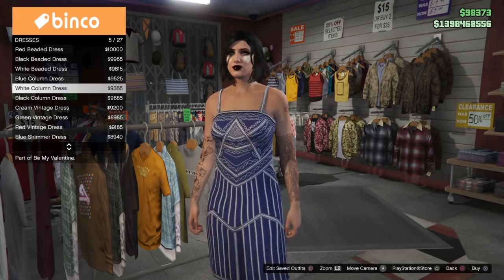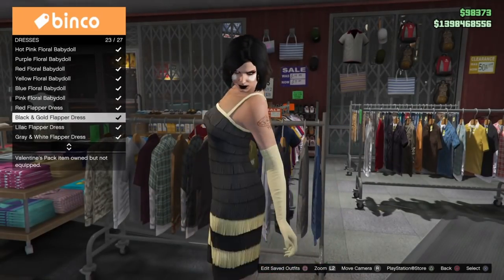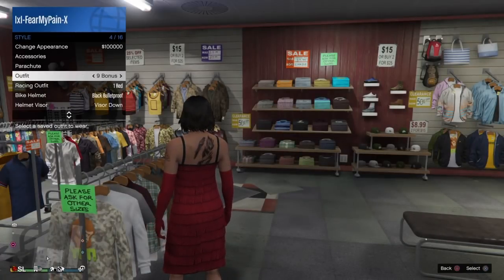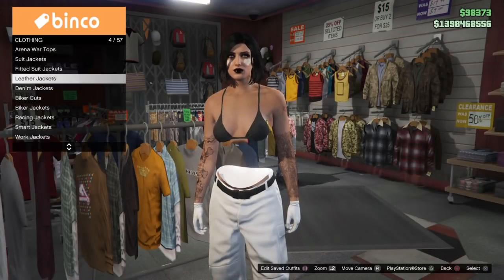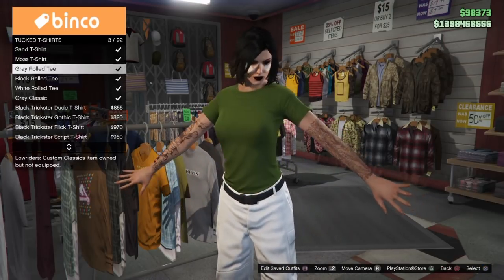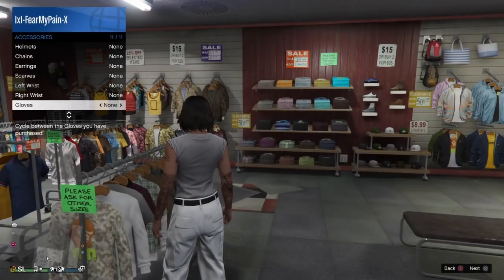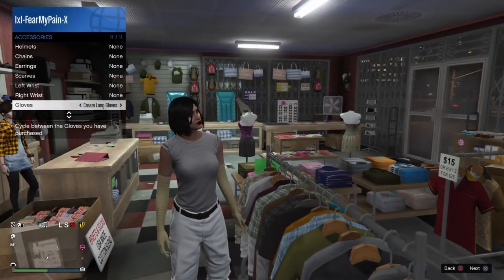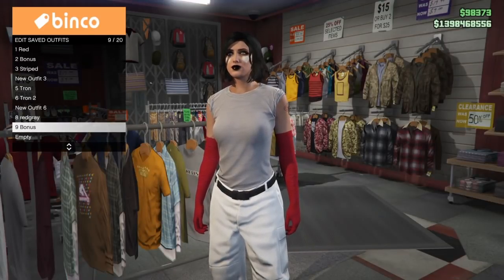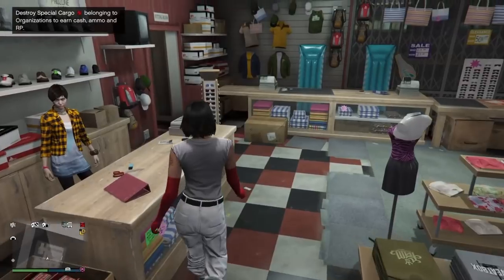For this last bonus outfit we're using the white jogger and gray stuntman shoe outfit. To make sure you have the red long gloves purchased and unlocked, go to the dresses section and purchase the dress with the red gloves - that ensures they're available in your interaction menu. Put back on the outfit with the white joggers and put together this with a tucked t-shirt - looking for the gray rolled tuck t-shirt. If you aren't familiar with the glitch for long gloves, make sure you're using the compatible tops. Then go to your interaction menu, style, accessories and gloves, find the red gloves, and save this over that bonus slot.